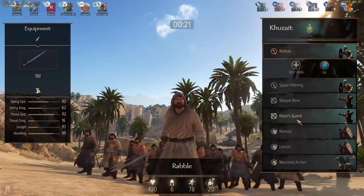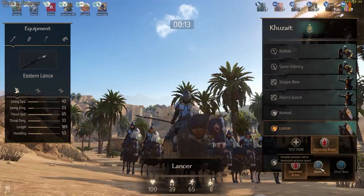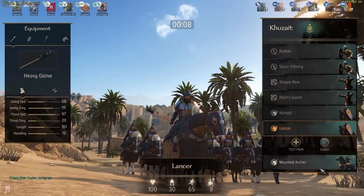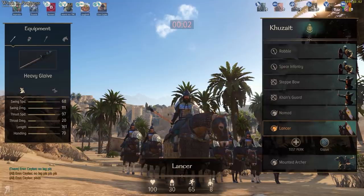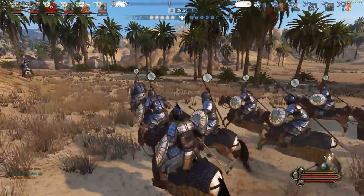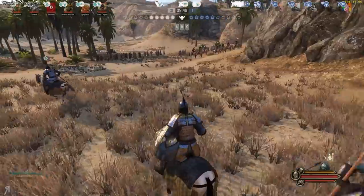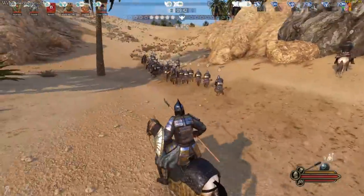We've got some rabble here — spear infantry, steppe bow, Khan's Guards, nomads, lancers, and mounted archers. I think I'm going to play with lancers. A glaive versus polearm — not so dependent on horse speed. You know what, I'm going to use the glaive. I'm going to be kicking myself if this sucks. Alright, I'm going to move the camera out and take our forces and follow our people. I have no idea where to go so I'm just going to follow them.